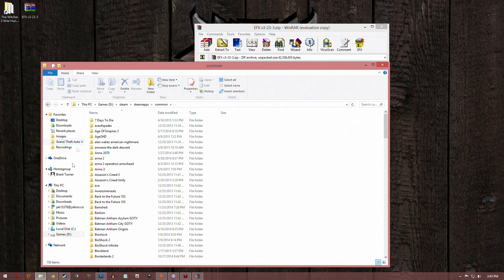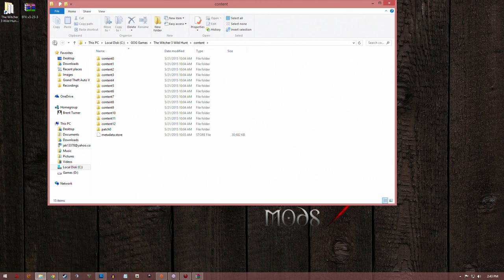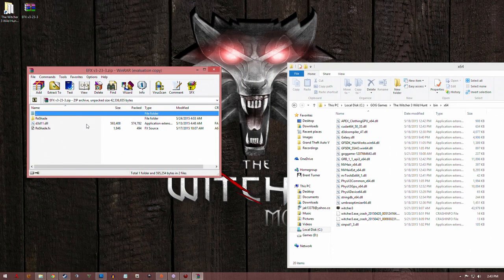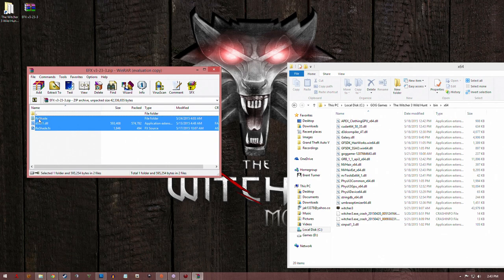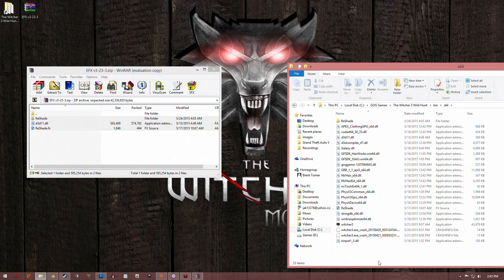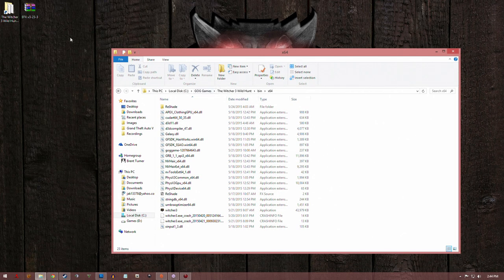So once we've done that and we're in the Witcher 3 folder, we're going to go into the bin folder, then the x64 folder, and then we're going to drag the R folder and the WinRAR archive over here. We're then going to drag all three of these folders into this folder here, and now we're done. If you're on Steam, it might ask you for administrative permission — you can hit the checkbox that says 'do this for all current items' and then hit Continue. We did not have to for the case of Good Old Games. So once we've got that done, we can go ahead and launch The Witcher 3 like we normally would.